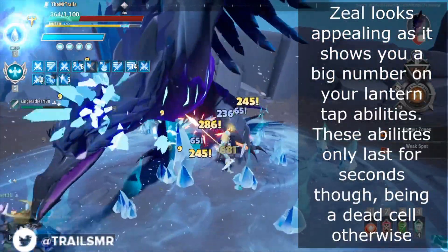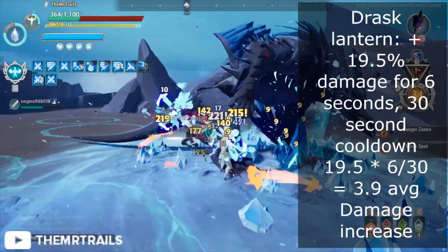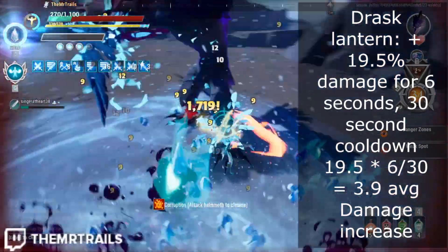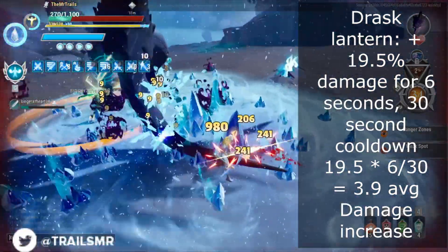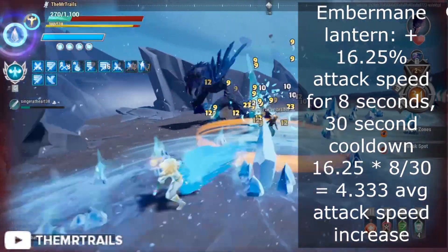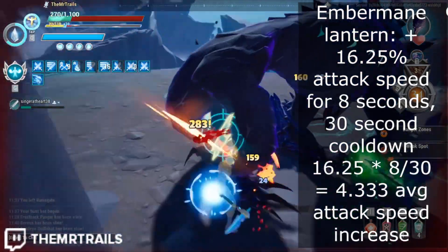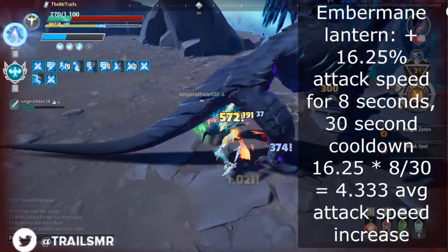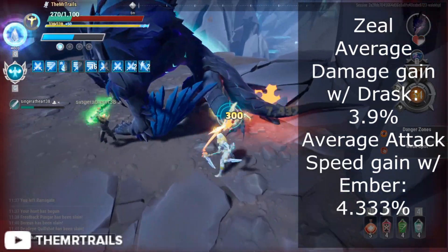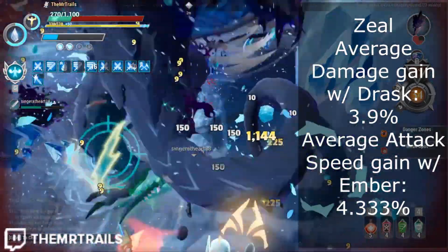We'll come back to our issue of translating lantern charge to average DPS once we talk about Zeal. To get Zeal's average damage or attack speed increase, we'd need to take the increase it gives for Drask or Embermane Lantern and multiply it by the duration of the lantern over the lantern cooldown. The increase for Drask Lantern is 30% damage times 0.65, which is 19.5%. For Embermane Lantern, it is 25% attack speed times 65%, giving us 16.25%. To get the average damage or attack speed increase, we have to take into account the lantern tap cooldown. For the Drask Lantern, we take 19.5% and multiply it by 6 over 30, giving us 3.9% average damage addition. And for the Embermane Lantern, we take 16.25% and multiply it by 8 over 30, giving us 4.33% average attack speed increase.